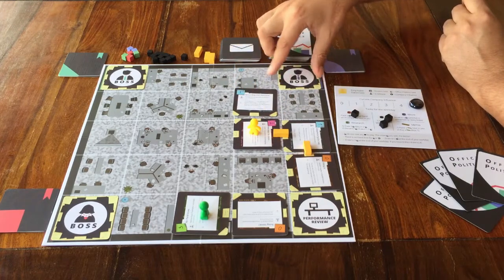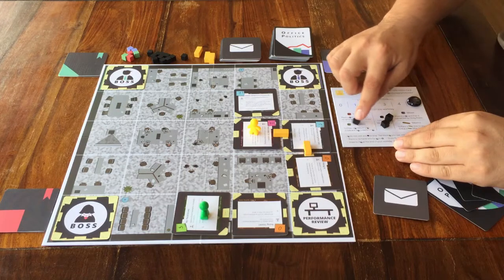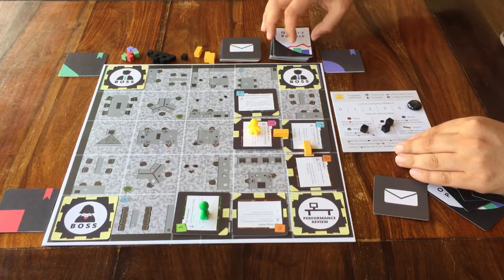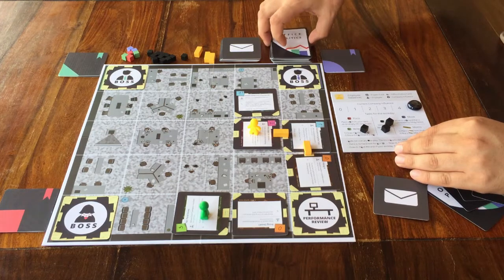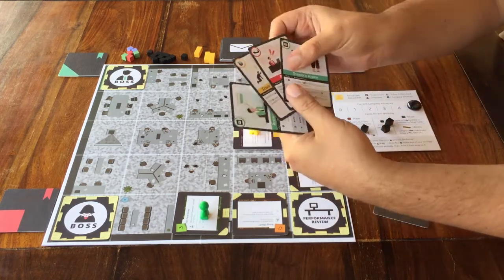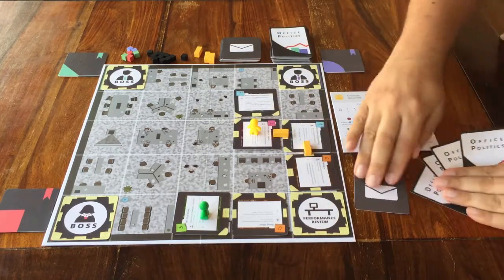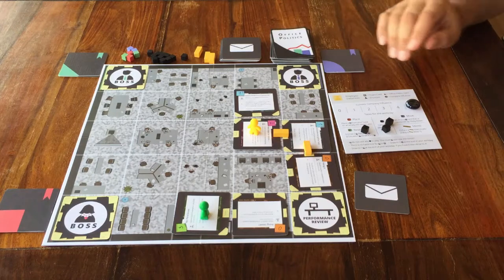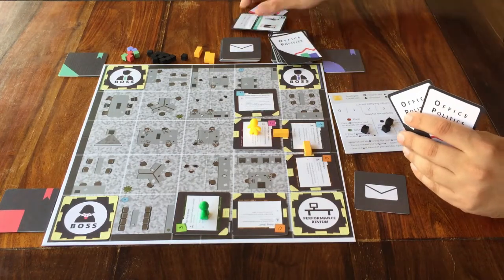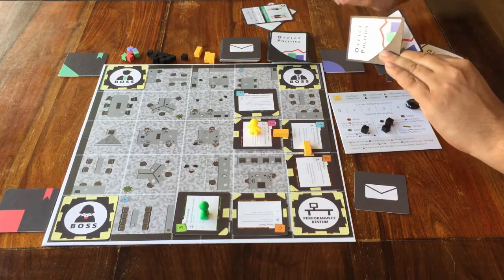And the final action: slide your cube to the bottom left to do this action. Taking new cards from this deck — the Office Politics. These are the bonus cards that you can play. If you do this action, you have two options. Either you place some of the cards that you have on the main discard pile, and then you take as many new cards from the deck, plus one.